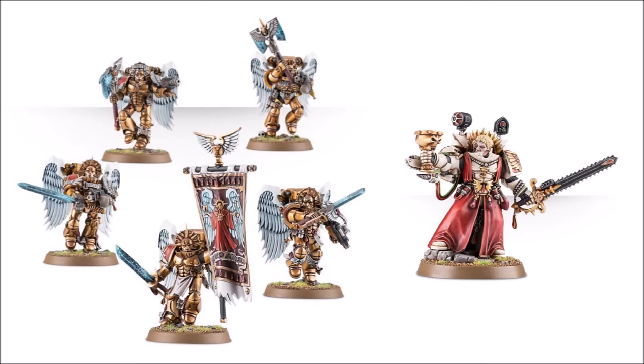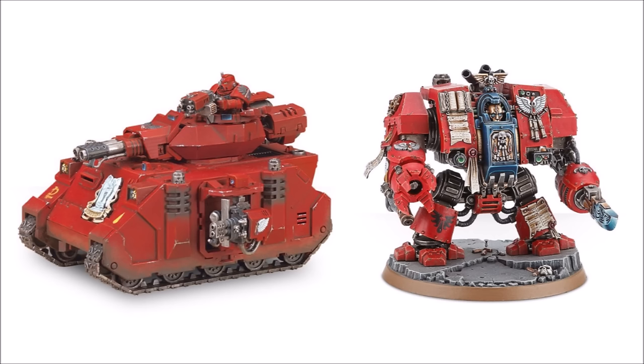There are also plenty of characters, including the Sanguinary Priest — the chapter's unique apothecary. The unique Baal Predator comes with a Flamestorm Cannon and Heavy Flamer sponsors, and there's a unique Dreadnought kit you can build as a Librarian Dreadnought, a Death Company Dreadnought, or a regular Furioso — another fun vehicle option for the chapter.